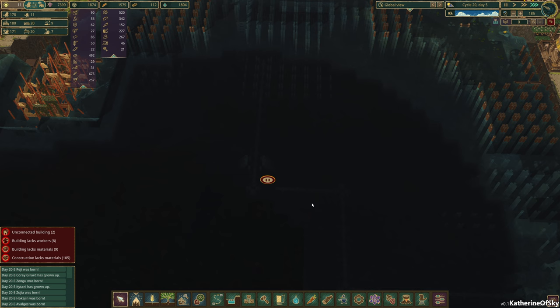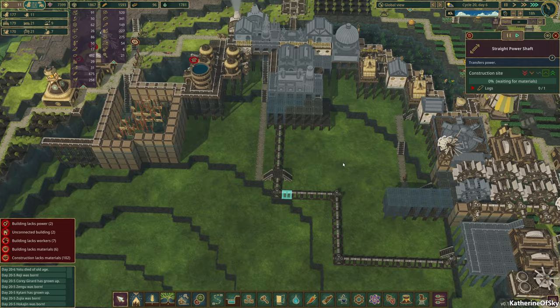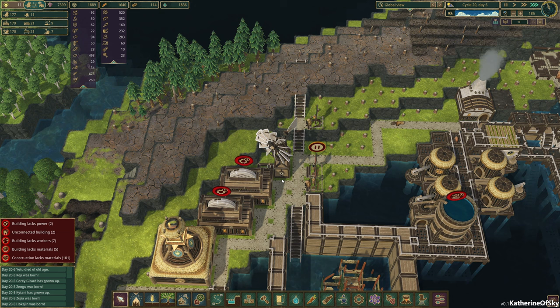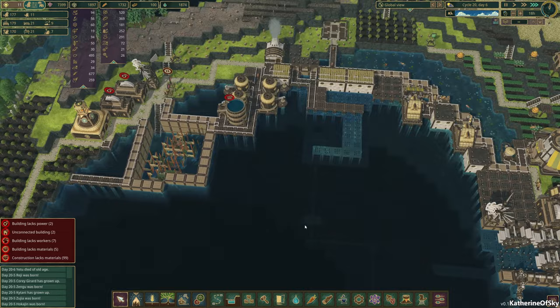How are we doing underneath here? Are we finished? Yes, we're finished — so we can definitely get this power shaft going. They're building this area, which is very nice. We have a windmill and lucky for us, there is absolutely zero wind today. Hooray. It's so pitiful — we finally get the thing built and it's like, nope, not going to happen.